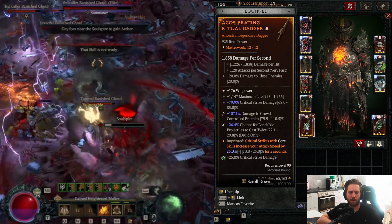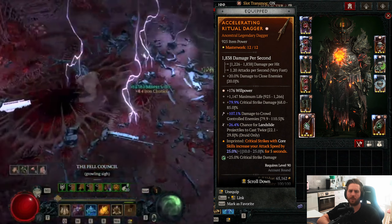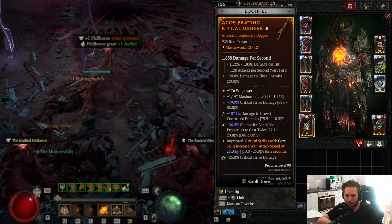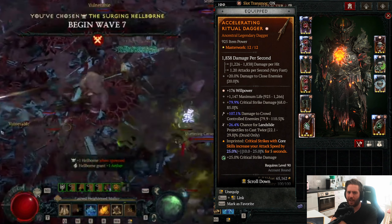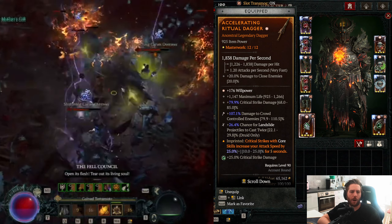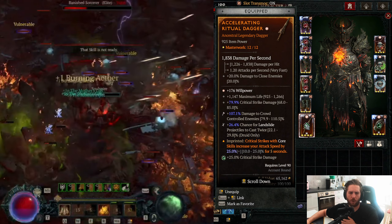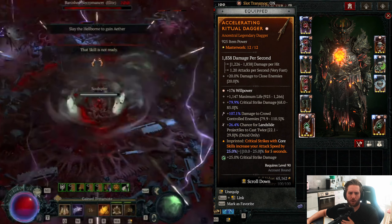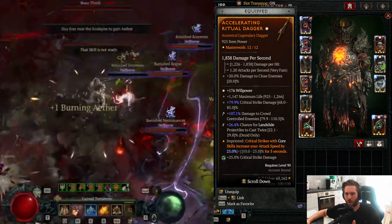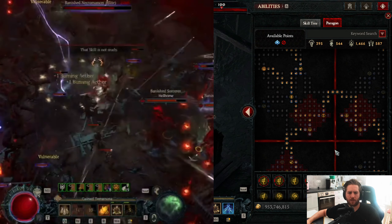For the weapon you can use either a dagger or a sword — with a sword it's easier to reach the breakpoint for Lightning Slam, which I'll cover in a further video. I'm going with the dagger to maximize attack speed. For the weapon aspect, I currently have Accelerating Aspect to maximize attack speed in the second bucket, but I may change back to Aspect of Retaliation. For affixes get Willpower, Max Life, Crit Strike Damage, also Damage to Crowd Controlled enemies, and Chance for Landslide Projectiles to Cast Twice. You need a total of 100% for the Landslide cast-twice chance across main hand, off-hand, and Earthbreaker — temper to get as close to or slightly above 100%.